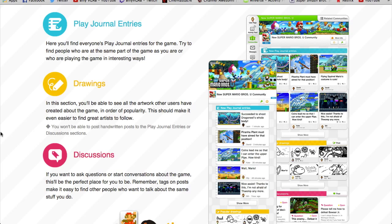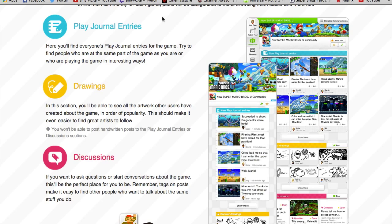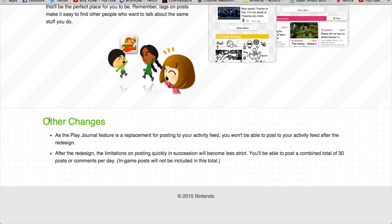I'm surprised Nintendo went out to organize Miiverse a little more. Now that I think about it, now that I see this, this is something I wanted without realizing. I can see now that Miiverse is a little unorganized with its page setup. The Play Journal is a replacement for posting to your activity feed.